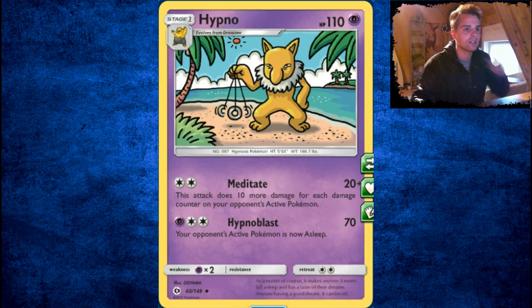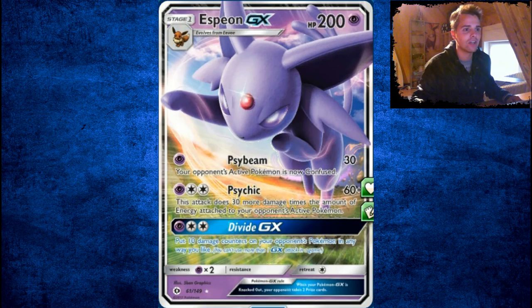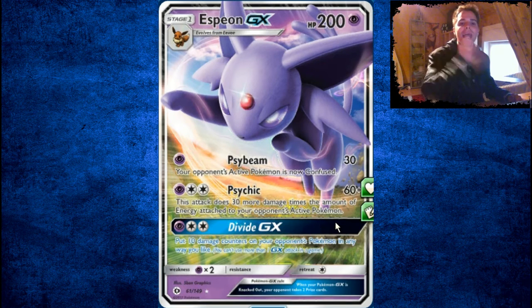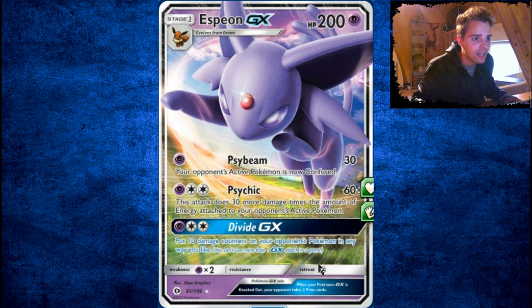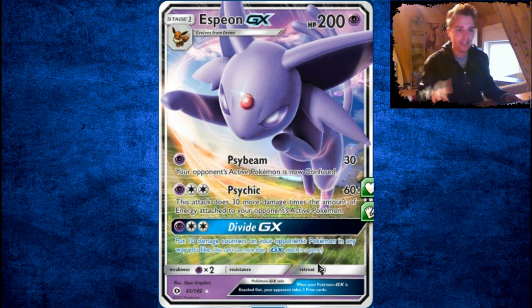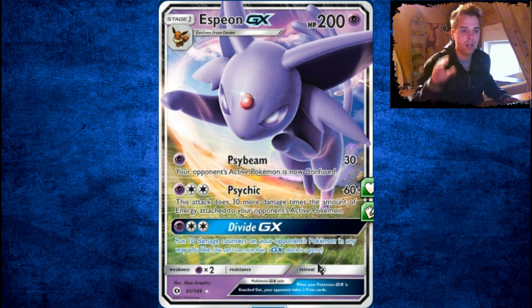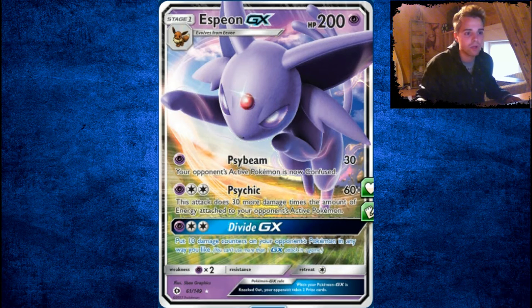Drowzee and Hypno on the beach — not good at all. We have Espeon GX, which is an interesting card. For 1 energy, you deal 30 damage and make your opponent confused — if they attack and flip Tails, they slap 30 damage on themselves. Psychic deals 60 damage plus 30 more times the amount of energies on your opponent's active Pokémon — sort of like Evil Ball, but a bit worse. Also, the Divide GX puts 10 damage counters on your opponent's Pokémon in any way you like. Imagine that in combination with Decidueye — damage counters all around. Espeon GX is actually a great card with a lot of synergy.